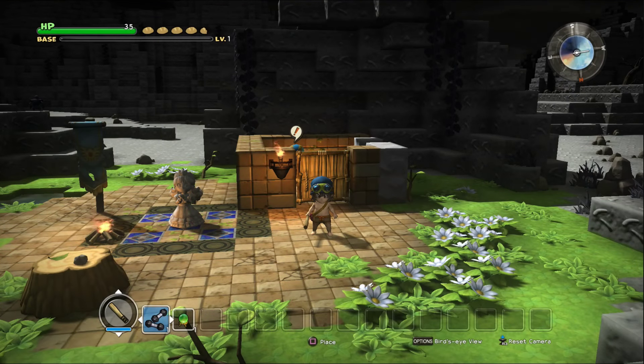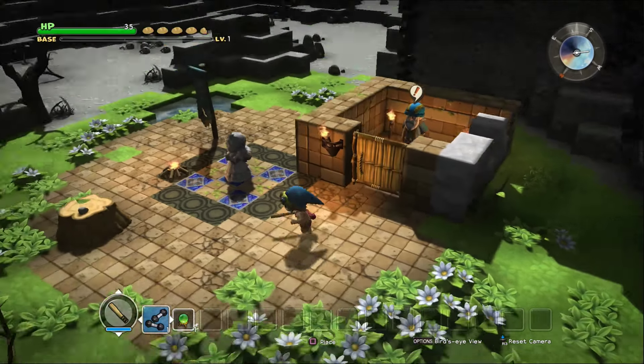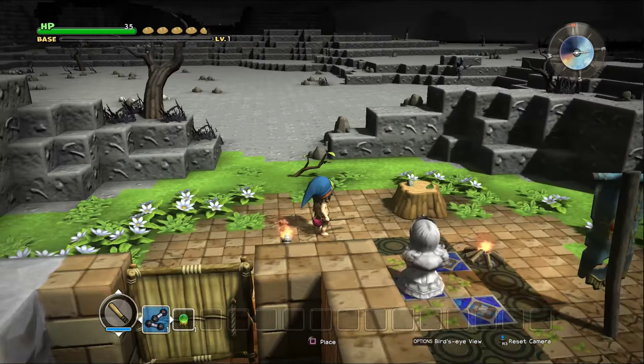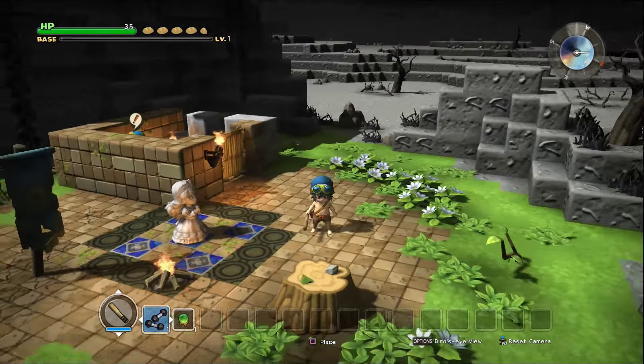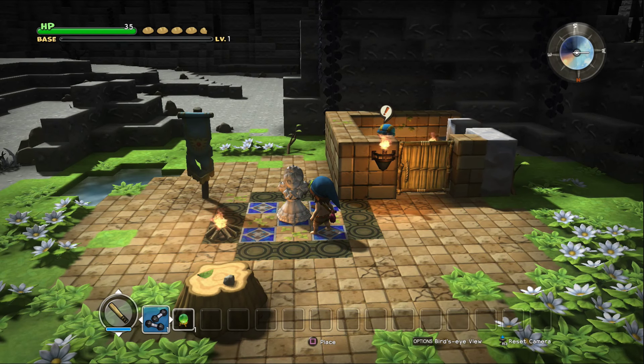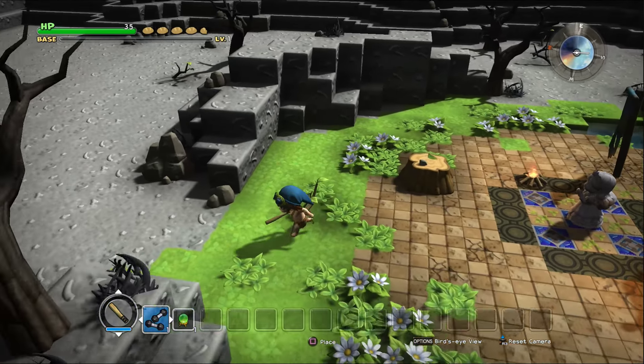Hey guys, Zul'jin here and welcome back to another episode of Dragon Quest Builders. I hope y'all are having a wonderful day. We have just gotten to the new area here and it's all dead and desolate. We found out that this one princess statue is apparently keeping this small area lit, so there's a few things that we'll need to look into.